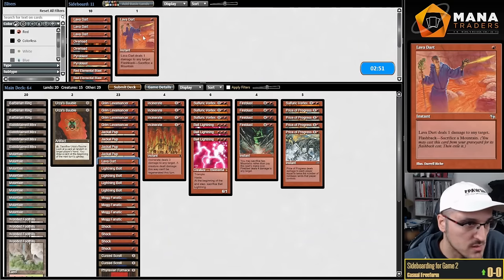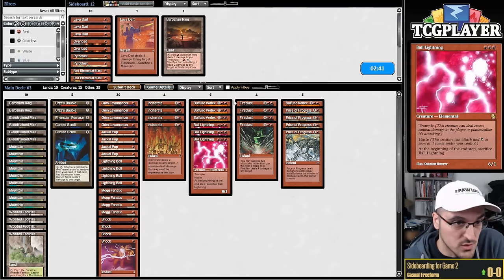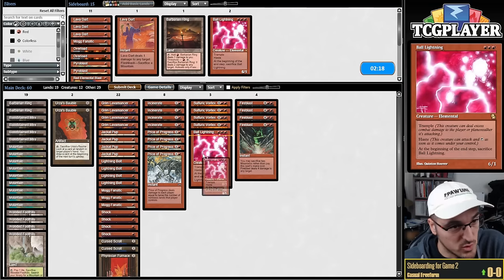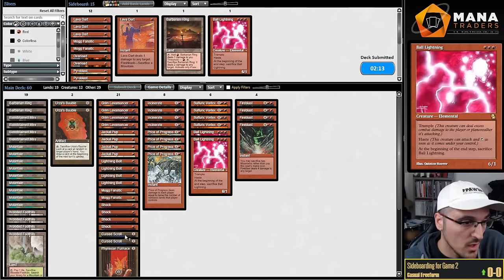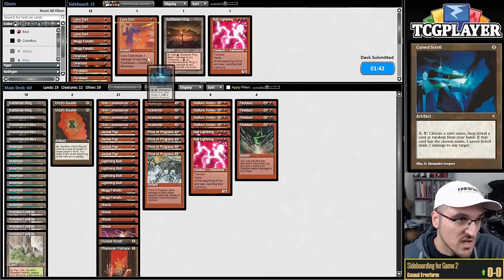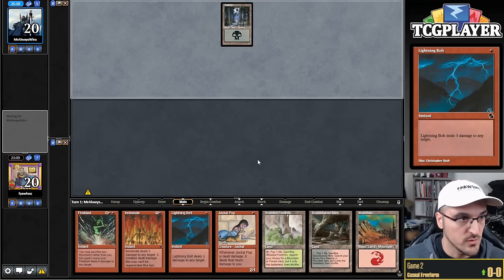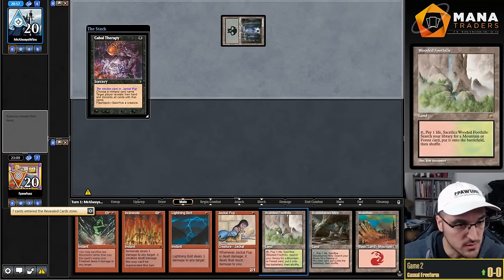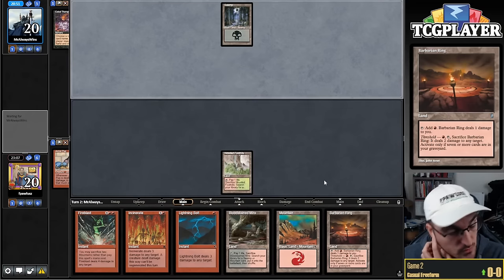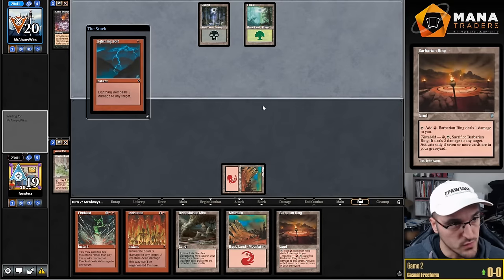Playing against The Rock — love me some Vortex, love me some Price of Progress, do not love Lava Dart. We can cut a land again. Curse Scroll continues to be really interesting — going down on Ball Lightnings. Maybe cut Fanatics — I kind of want Ball Lightnings. Maybe we should cut Curse Scroll actually — it's a recurring damage source but not a good one, very mana intensive. I think I'd rather have the land and cut Curse Scroll. Three-lander again — sure. Cabal Therapy naming Jackal Pup — I think it's good for me to lead on here.